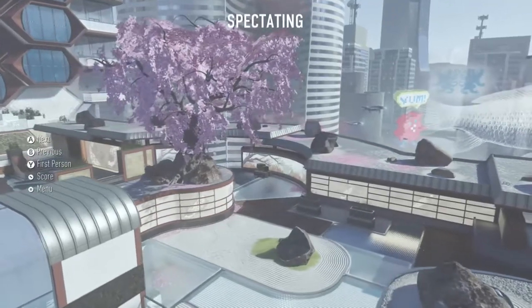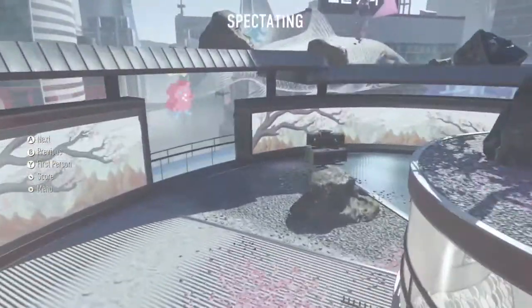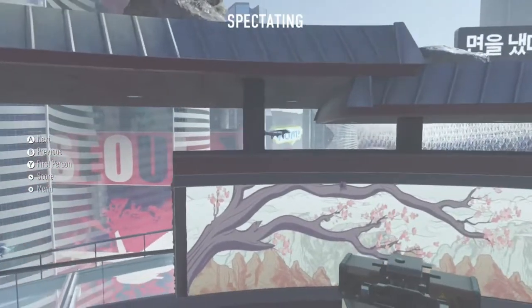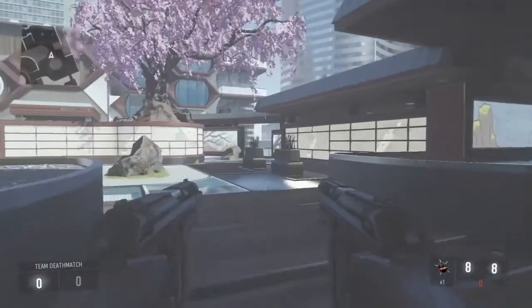What's going on guys, Rex here. Today I'm bringing you a wicked hiding spot slash glitch on this map, Green Band. As you can see here, this is where we'll be hiding on this little ledge. It's a great little hiding spot, definitely recommended for infected. I hope you enjoy.